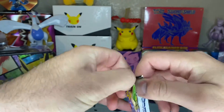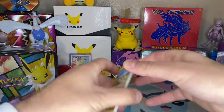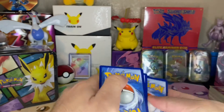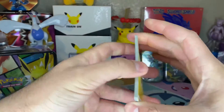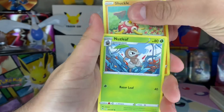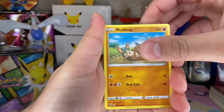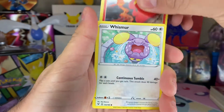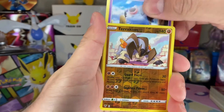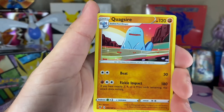Last Vivid Voltage, last pack — magic, come on. Code card. Be sure to leave a like and comment if you want more videos like these because I'll continue on. Fire energy — electric again, what's going on. Shuckle, Nuzleaf, memory capsule, Mudbray, Slugma, Whismur, Exeggcute, Woobat. A Terrakion reverse and a Quagsire. A flippin' Quagsire.